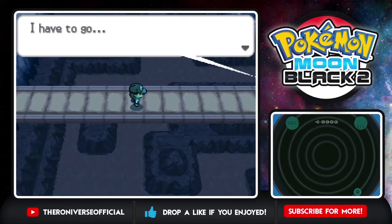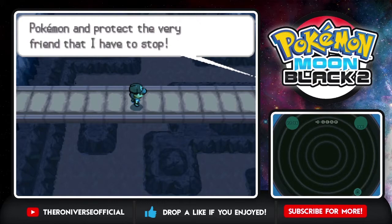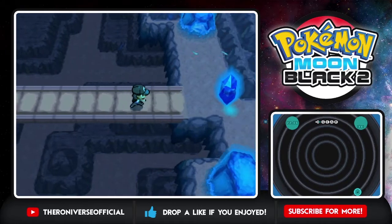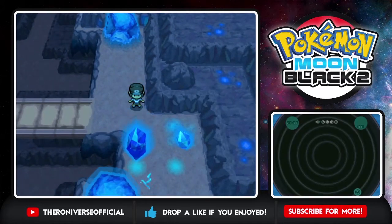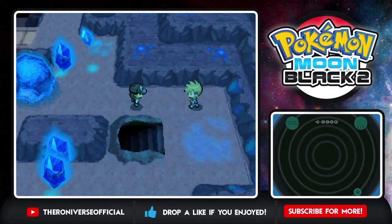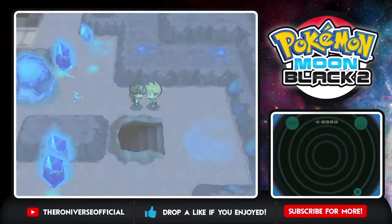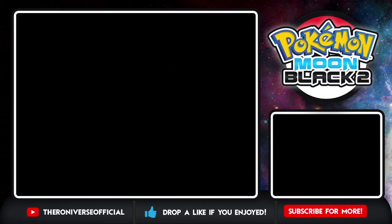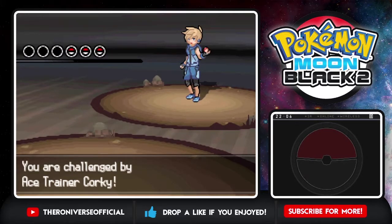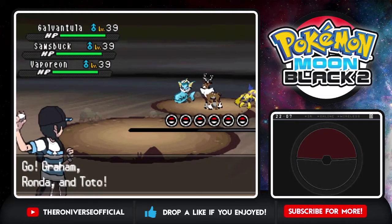There's a mysterious NPC: 'Formulas express the forces behind electricity, its connection to Pokemon and humans. This is my ideal place. I have to go in order to save Pokemon and protect the very friend that I have to stop.' What the hell was that? So no battles then - I see how it is. Then a random trainer I just ran into - 'Behold the destructive force created by my three prized Pokemon.' I swear if it's more Litten rocks...